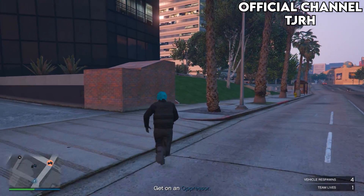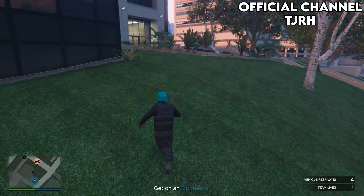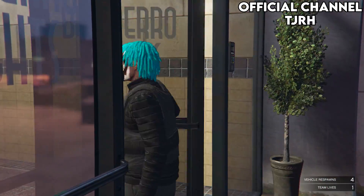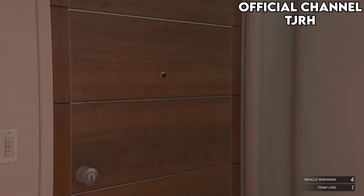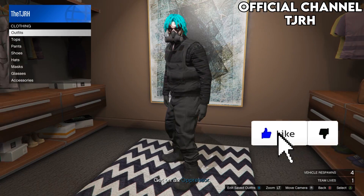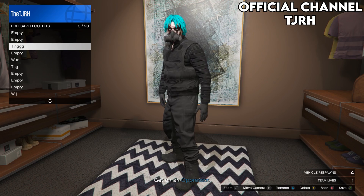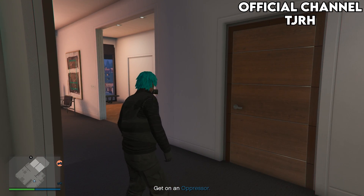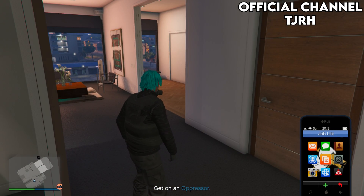Once you spawn back in, it should let you go inside your apartment. Go down to your wardrobe and save this outfit in your wardrobe. Once you've saved the outfit, quit the job using your phone.